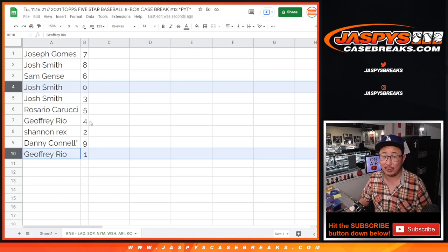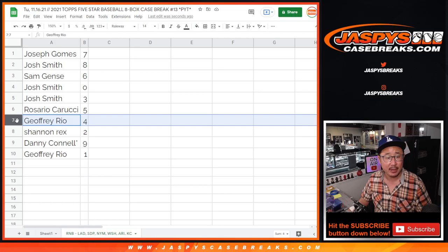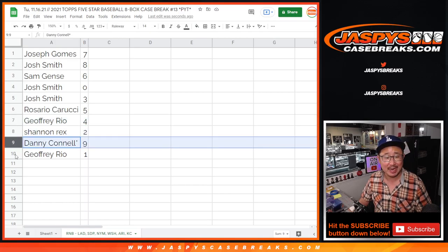Jeffrey, you'll still get live one-of-ones that get pulled. Joseph with seven, Josh with eight, Sam with six, Josh with three, Rosario with five, Jeff with four, Rex with two, Danny with nine.